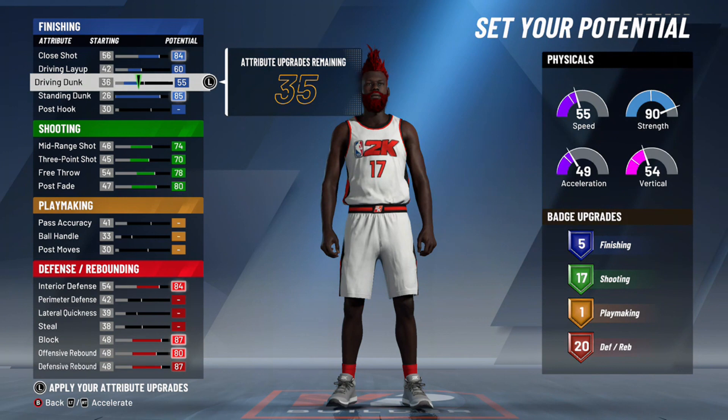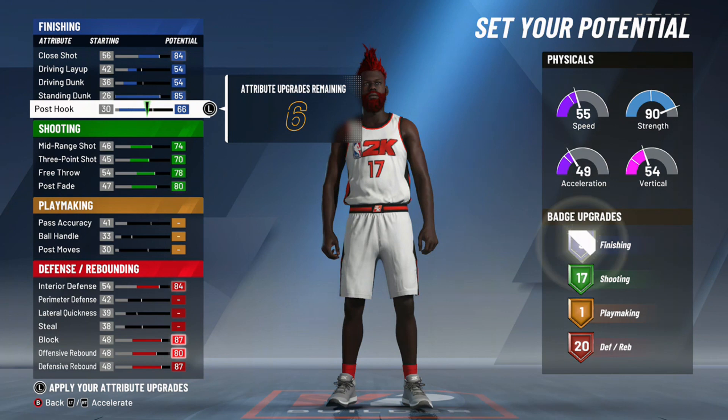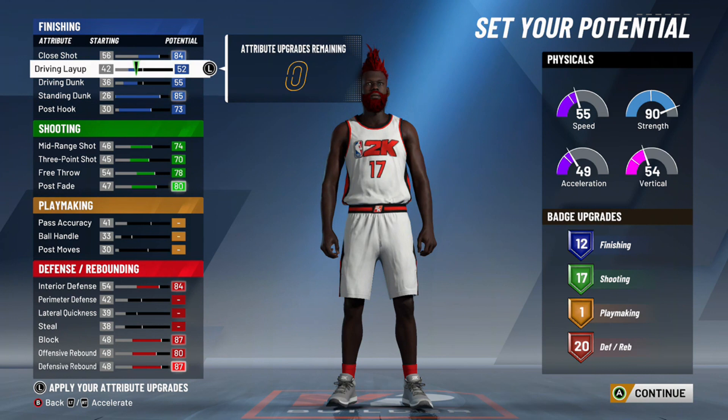I'm going to put those freed points into slashing. For the three badges I lost on defense and rebounding, I'll actually gain them back by putting more into my post hook, because that gives more badges. I'm going to get up to 12 slashing badges — just need one more right there. So I'll get 12 slashing badges after only losing three defensive rebounding badges — pretty good trade-off.